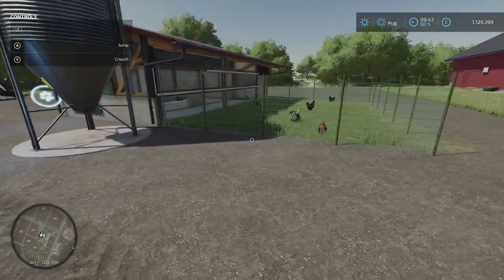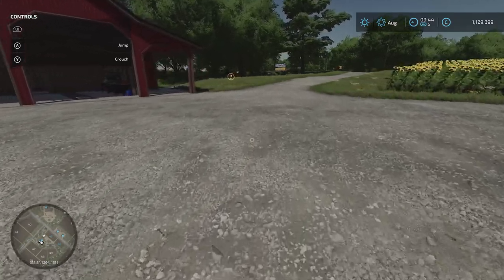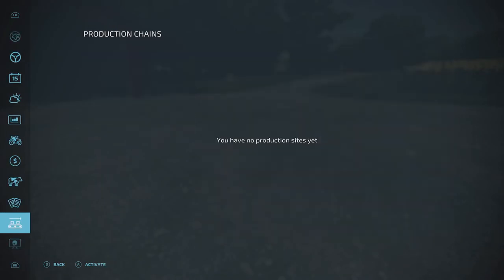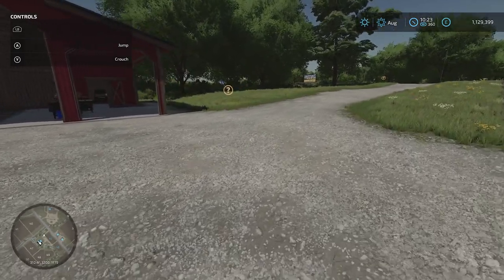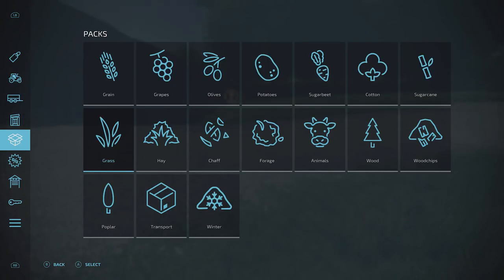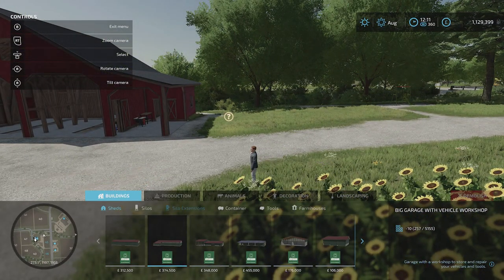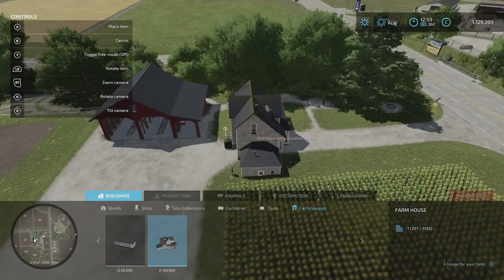The waiting game is a lot easier if you build yourself a farmhouse, because then you can sleep through to the next morning. I'll speed up time by hitting menu and using the right button to go to game settings. I can turn the time scale up to 360 for this example and watch the clock bang through quickly. I've gone to the screens button, then construction, then farmhouses. There's one for $20,000 and one for $150,000 — I'll go with the $150,000 one and place it on the farm.